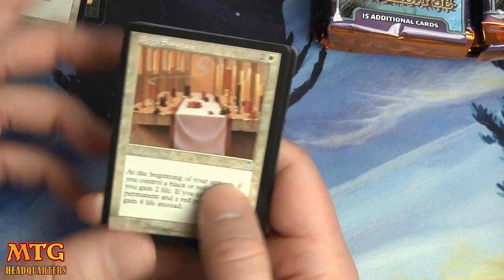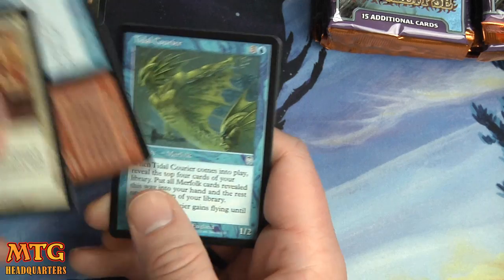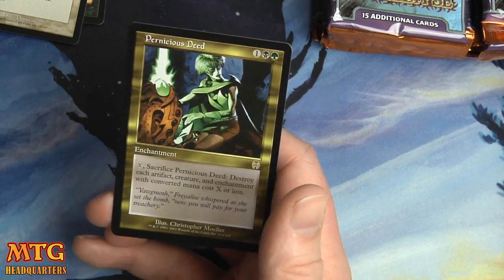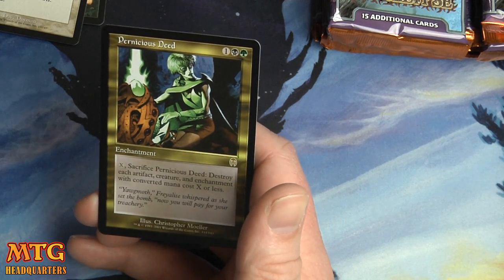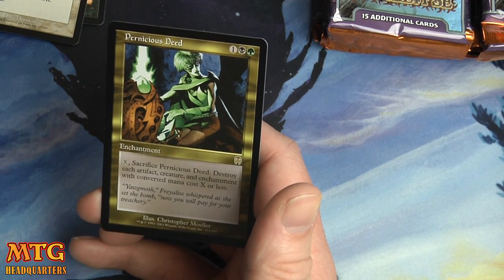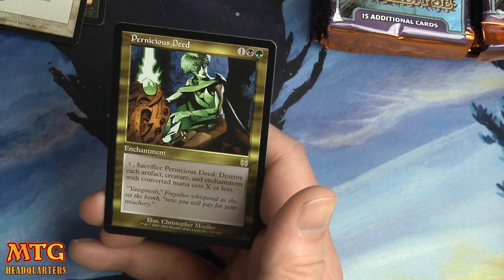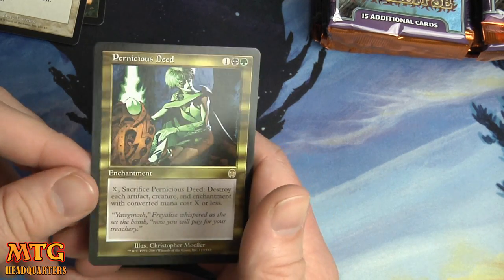Daga Sanctuary. We have a Fire and Ice, Tidal Courier, and a Pernicious Deed — there we go, there's a nice pull! One black and one green: pay X, sacrifice Pernicious Deed, destroy each artifact, creature, and enchantment with converted mana cost of X or less. And look at that art.